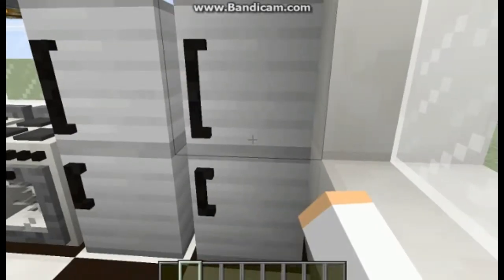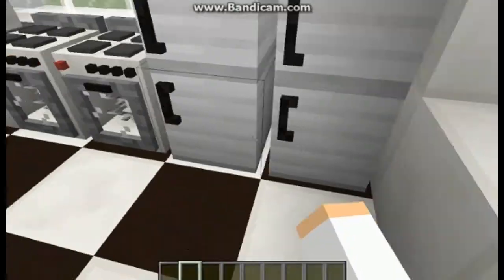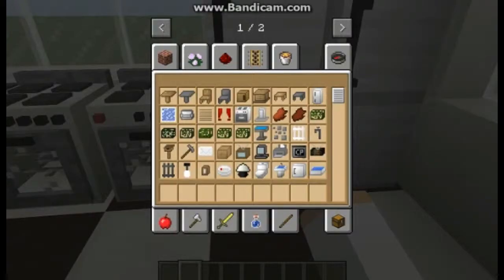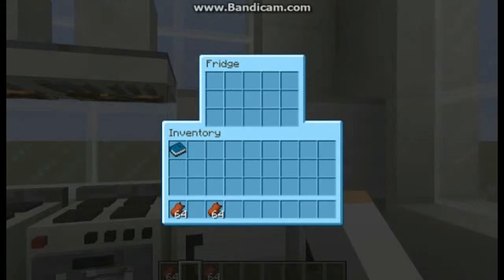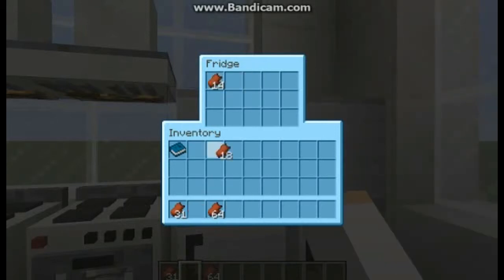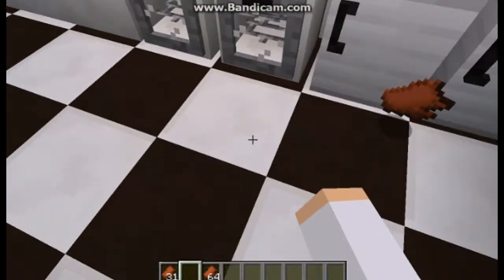At the top you get to store food, and at the bottom you get to freeze stuff. I forgot what it was called. I'm just going to get a lot of this - a lot of flesh. So what I mean is, you get to store food in here - store food, store food - like that.